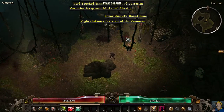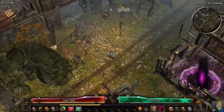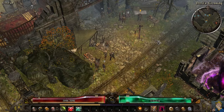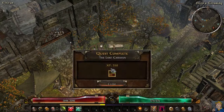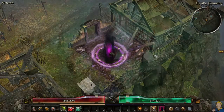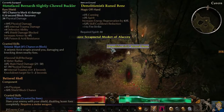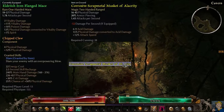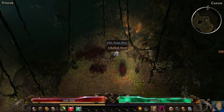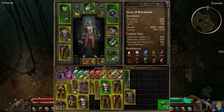Back to town - with one inventory bag in Act 1 you're going to be doing a lot of these trips, trust me. That's the vendor right there on the right. I got some reputation; soon I'm gonna be friendly with them, which means I can buy two potions. I usually don't bother with the Devil's Crossing stuff though. Good armor - I'll be equipping that because it's way better than what we have.